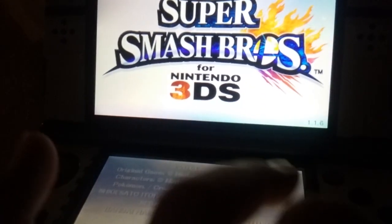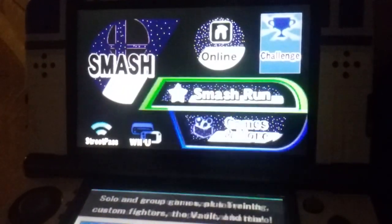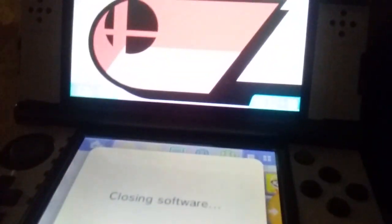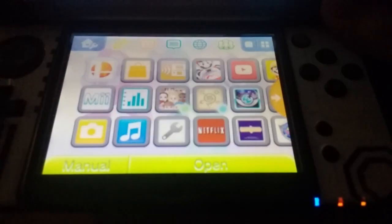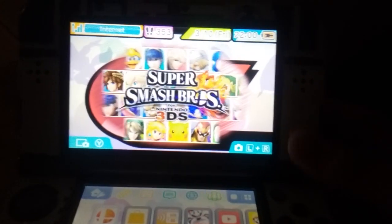And yeah, you're gonna press Start. Then what you're gonna do is press the home button and quit your game. Once you do that, you're gonna want to close your 3DS and wait for two minutes, because you're getting the DLCs installed already. So yeah, I'll be back once this is done.